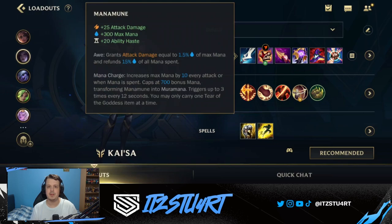Manamune is the first item — it's one of the cheapest AD items you can build for Kai'Sa. As mentioned, Kai'Sa revolves a lot around upgrading her abilities, so when you complete Manamune you can evolve your first ability as quickly as possible, giving you a huge power spike early on. Manamune does take time to come online since you need to stack mana, but since it's a cheap item it gives you that early power spike.